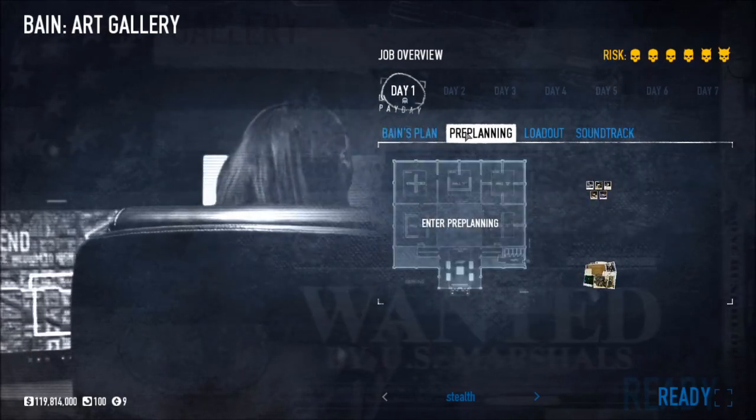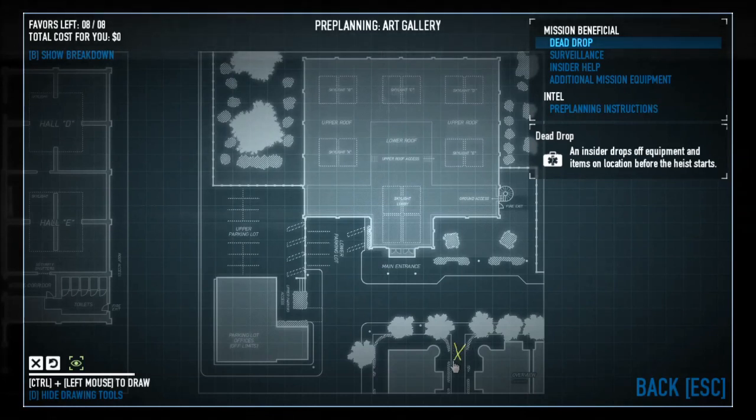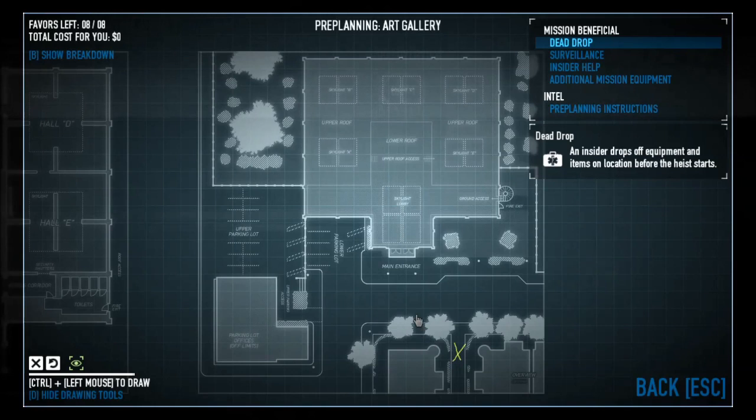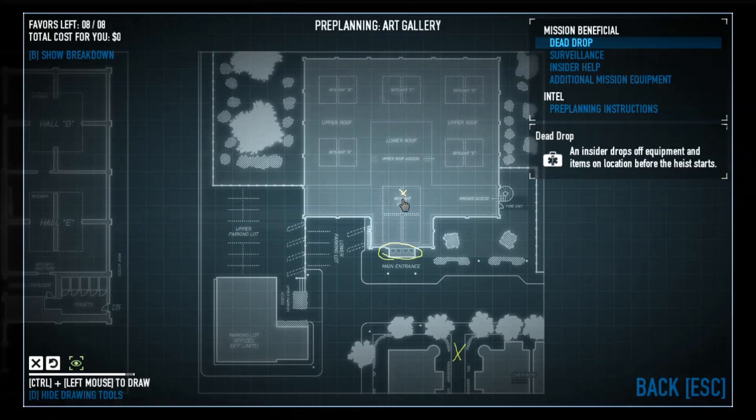Before you actually get inside, you'll spawn outside and you have a couple of different ways you can go in. Option A is the front door right here, but I never do that because there's always a guard sitting at the front entrance at the reception counter, so I usually don't go in that way.